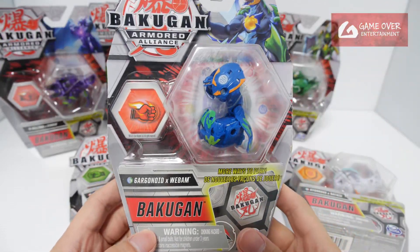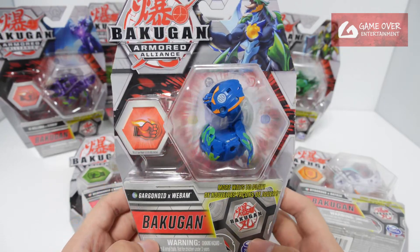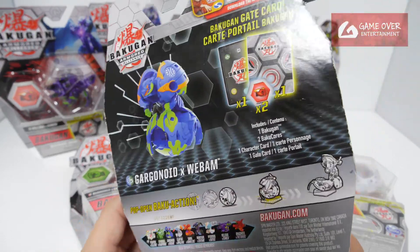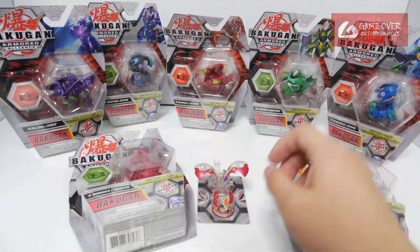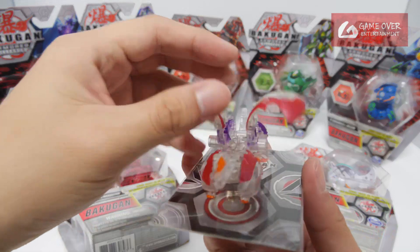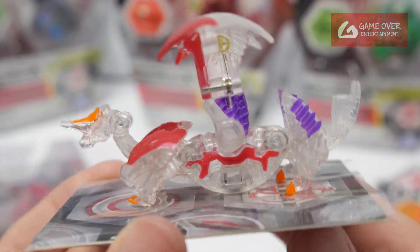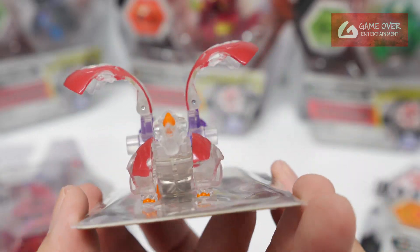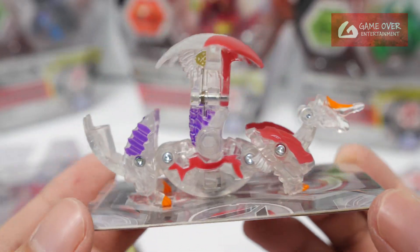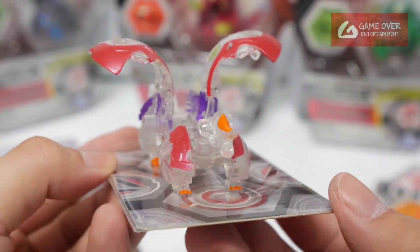And Gagonoid X Webum, Aquus Fantus version. Last but not least, we have Pegatrix X Skeletor — this is the Pyrus Dacus version.